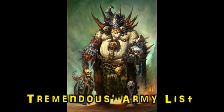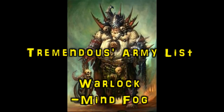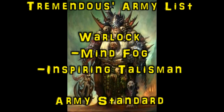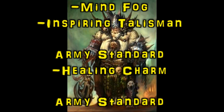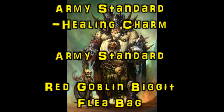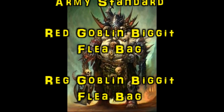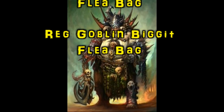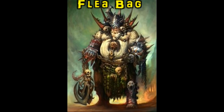Here's my list, and it has changed significantly since my last battle report. I have a Warlock with Mindfog and the Inspiring Talisman — I want to try Mindfog, and anytime I can get more inspiring on the table is good. I have an army standard with a healing charm, and then a naked army standard, and then two Red Goblin Bigots on Fleabags. The army standards are for inspiring, and the healing charm is so one of them can shave off a wound or two. The two Red Goblin Bigots were actually suggestions from you, my wonderful viewers — they're my answer to get around the sides and dog war machines and single characters. I really like them.